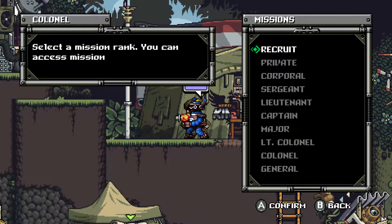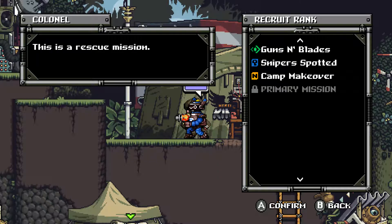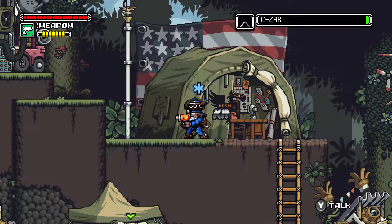Let's select a mission. You can access missions that have a rank equal or lower than yours — we're starting at Recruit. Guns and Blades — this is a rescue mission. There's also a gathering mission and a neutralized mission. Let's go with the first one. The company has sent freelancers to assist — reach the drop zone of Lawless and Ironside. Rescue one hostage. We have a time limit and the reward is 500 buckaroonies. Let's take this mission.